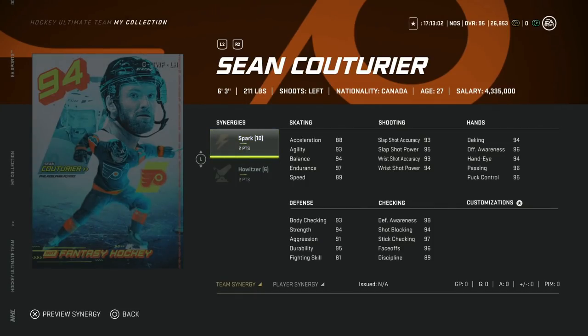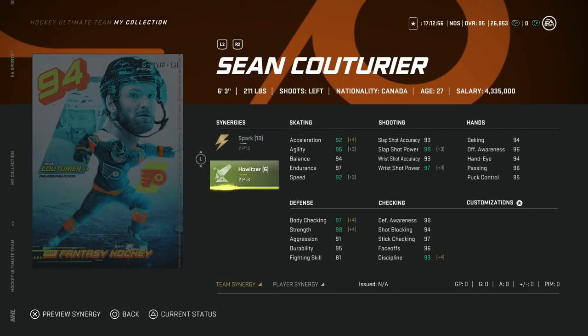Now let's take a look at the new fantasy items. Pretty much everyone's got Sean Couturier — 2 to Spark, 2 to Howitzer, so he does get his double to Howitzer which obviously just improves it more and opens up a lot of the synergy spots. 92 speed before Distributor. He's got basically max agility if you have Swarm. His shot is phenomenal. Hand stats are in the high to mid-90s. Body checking is almost maxed. Face-offs are 96. If you don't have Sean Couturier, that is going to be the only option, because he is the best center in the game and he will remain the best center because of his synergy combo, his face-off rating, and his size. Phenomenal card.